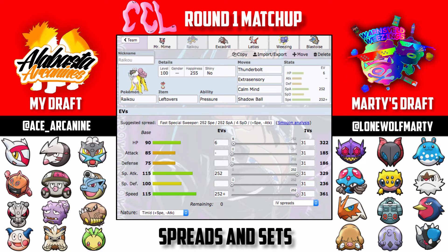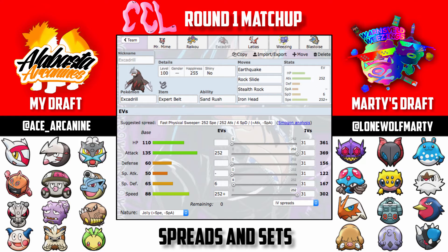Excadrill has Earthquake, Rock Slide, Stealth Rocks, and Iron Head, running the Sand Rush ability. I went Expert Belt over Life Orb because I wanted Excadrill to get super-effective hits on things like Volcarona and Chesnaught without taking Life Orb recoil on top of any hazard damage. That's important because even a Choice Band Azumarill can't knock out Excadrill with Aqua Jet once Sand Rush is up — so it basically just uses Aqua Jet and lets itself get picked off.